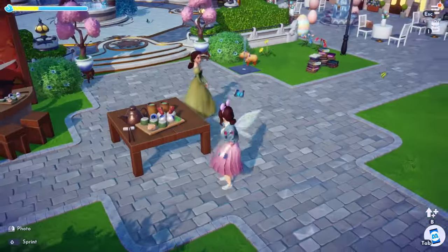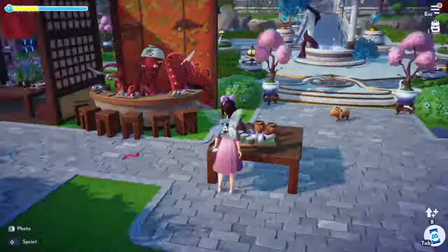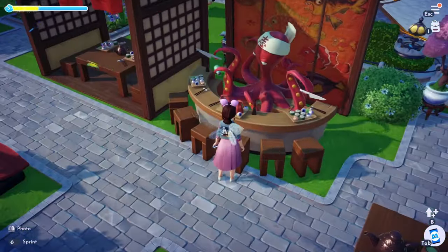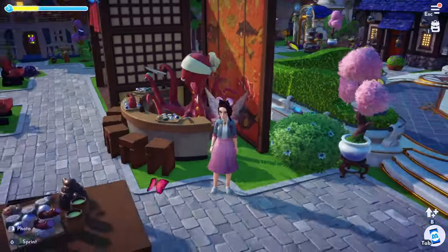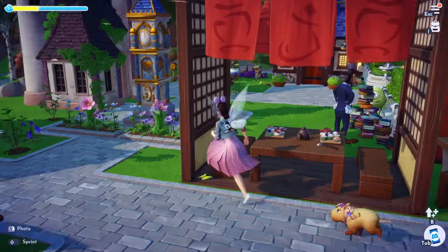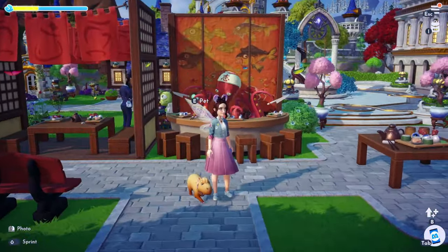Here we have the sushi bar and oh my gosh, look at how huge this tray of sushi is. I really thought it was going to be smaller than that — it's actually quite large and this table is pretty big too. And then here we have the sushi counter with our awesome character. The detail is fantastic. I wish you could sit at the bar — you can't, you can't really interact with this in any way. You can get really close, almost like behind there with him. That's really awesome. And then we have the booth — you can't go inside, you can't sit in there, which is kind of unfortunate, but it definitely looks awesome.